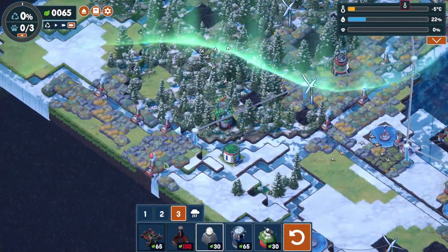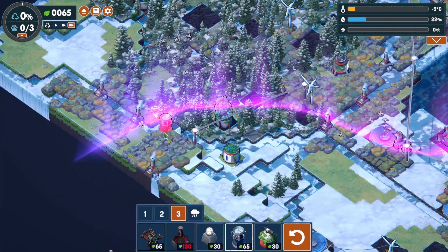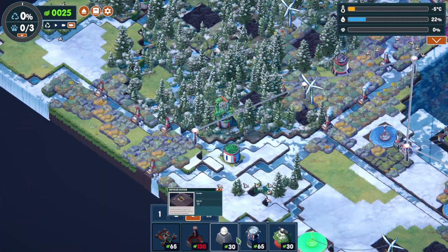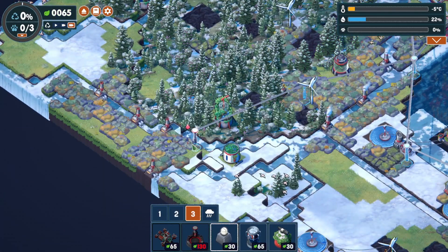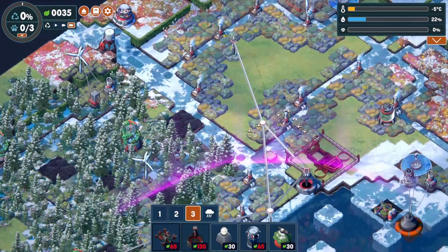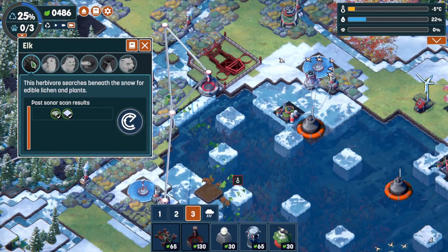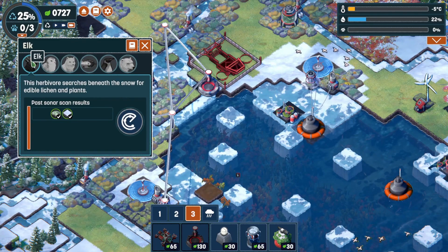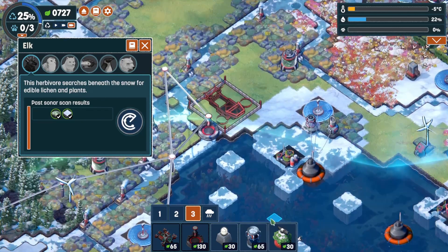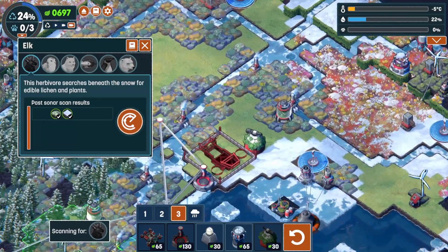Let's start recycling out here — 230, nice. First animal: elk — they need snow. I need the camera thing. Where can we find elk? I believe a fox or something hunts elk. Let's get this in place and find elk right there. What else do they need? Lichen — okay, how about right there.